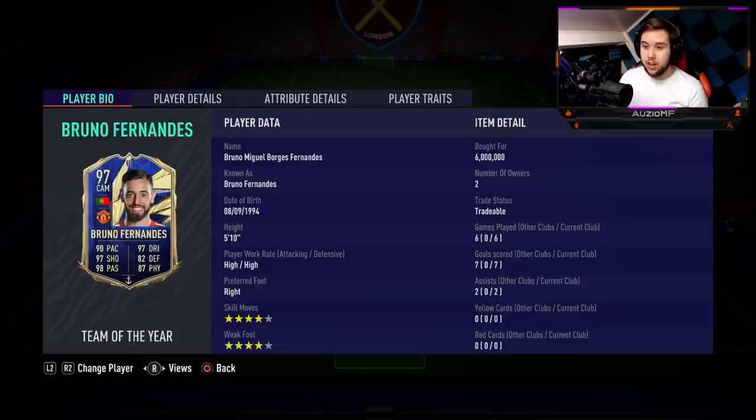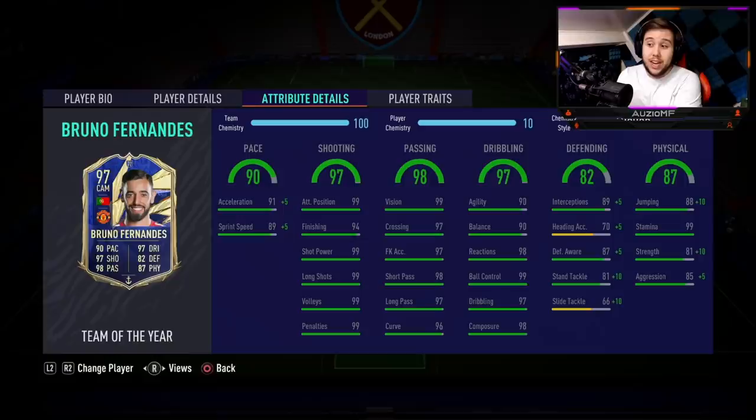Six million coins — I personally thought no Team of the Midfielder was going to go for four million plus, and I'm looking at Bruno Fernandes on screen going for six million and he's extinct. But it's kind of understandable because if players like prime R9, mid R9, prime Gullit, mid Gullit are going for so many coins, why would a Team of the Year Bruno Fernandes not go for a similar price? So at six million coins, I'm actually going to say it's worth it — he's a serious, serious card that a lot of people will never see in their account. Imagine six million coins for one player — that's just on a whole new level.